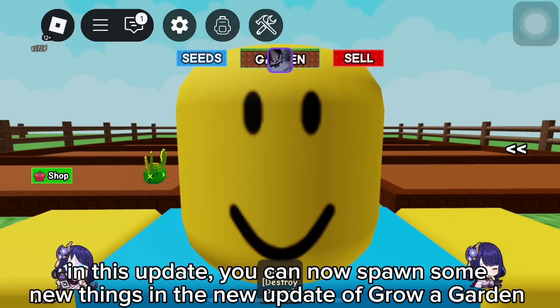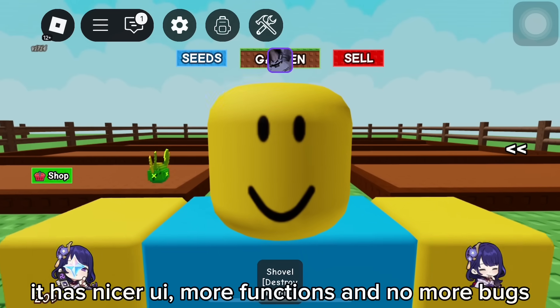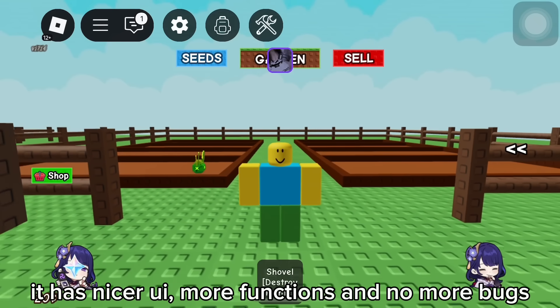In this update, you can now spawn some new things in the new update of Grow a Garden, such as Lobster Thermidor, Culinarian Chest, and more. The version now is v5. It has a nicer UI, more functions, and no more bugs.